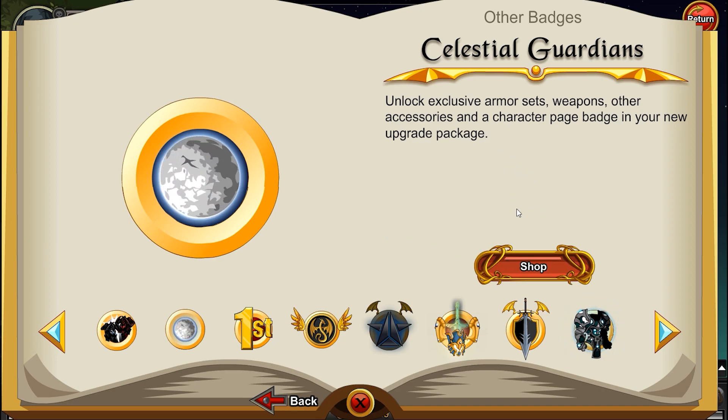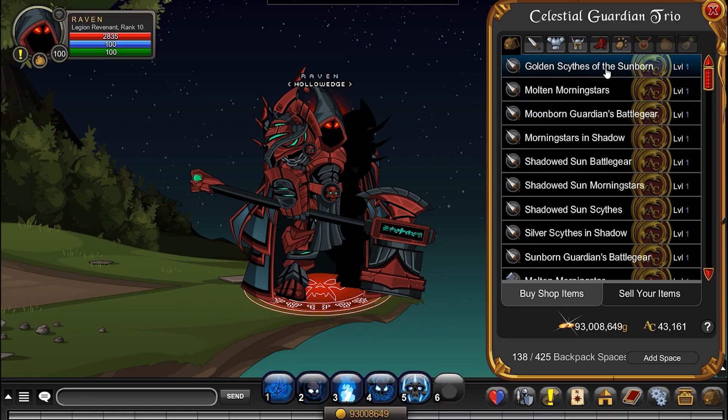So this gives you some exclusive armor sets, weapons, other accessories, and a character page badge in your upgrade. This is the shop right here giving us a slew of items. First thing we're going to do is check the pets.